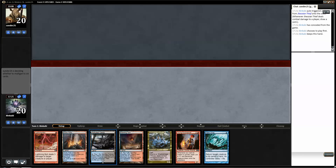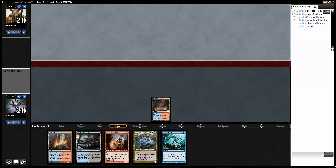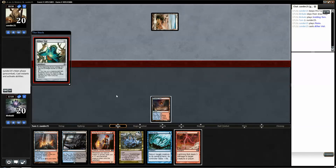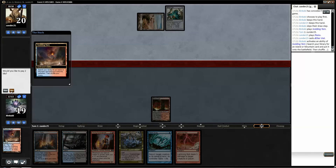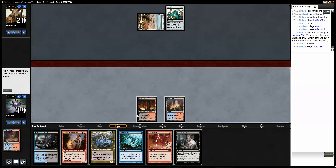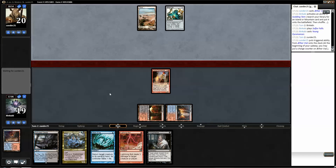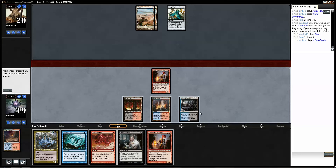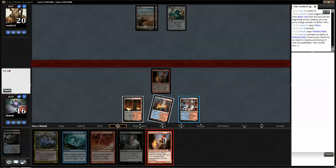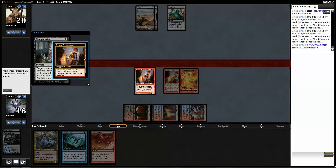This will still do. Turn two Young Pyromancer is always nice. And another Vial — yep. Let's get Blood Crypt. I'm going to Thoughtseize but I just want to do this before Arbiter, Ghost Quarter, and plans come online. Then next turn we can play Thoughtseize, Lightning Bolt, and Vapor Snag if we need to. It's greedy I know but it's fine.